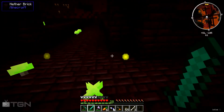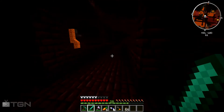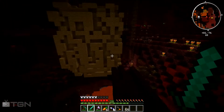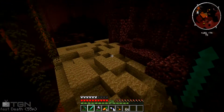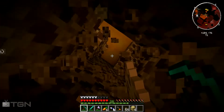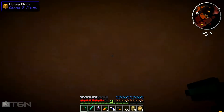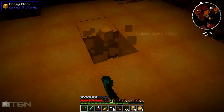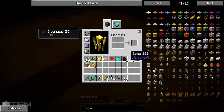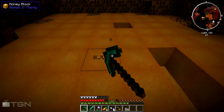Did any of you wither skeletons drop a necrotic bone? I really want one. I don't know how frequently they drop because I'm not a wither skeleton expert. Hive block — let's see what's inside. Honeycomb! Oh, honey — give me that! Can I eat this? No.